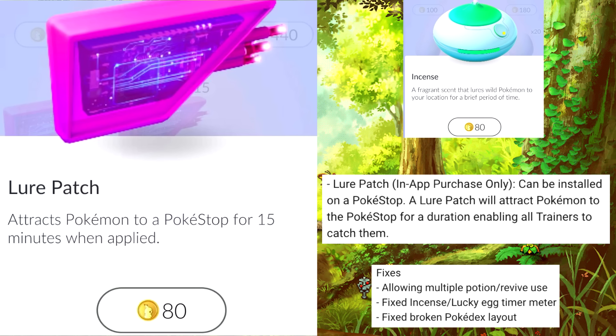The interesting thing about Lure Patch is that if you're on a team, each team member can use a Lure Patch every 15 minutes and you waste a lot less coins. We don't know exactly how this will work yet, but for now it's better to use Incense on your own, since it's hard getting all beta testers together and there's rarely any use for Lure Patch.